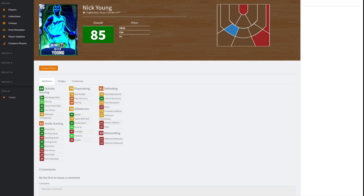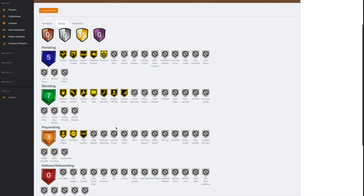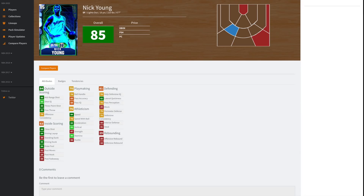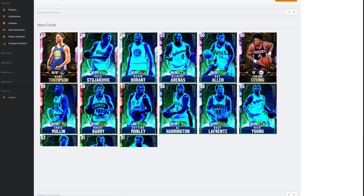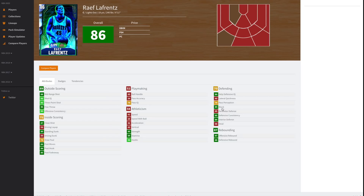Nick Young — small forward slash two guard — has an 89 three point shot, good speed, speed ball and acceleration, driving dunk of 85 which is good, and decent defense. Badge-wise he's got Quick Draw and Range Extender, and he has no Steady Shooter, which makes this interesting. He is going to be so cheap. He can dunk, he's moderately fast, he's a not bad defender, and with Quick Draw and Range Extender he could be one of the more interesting cards in the game and go into a lot of budget squads.